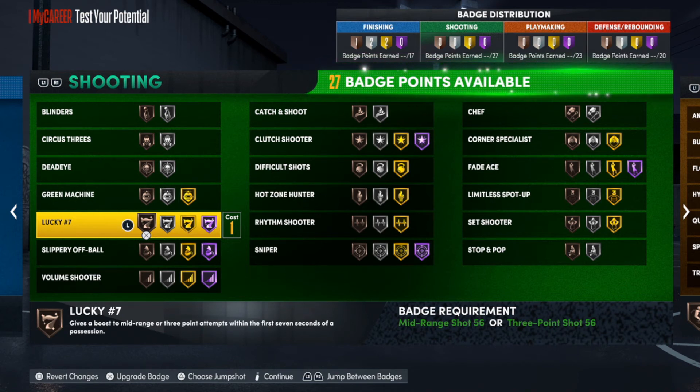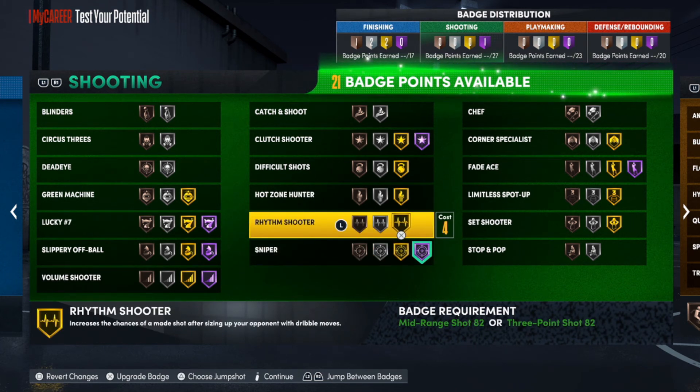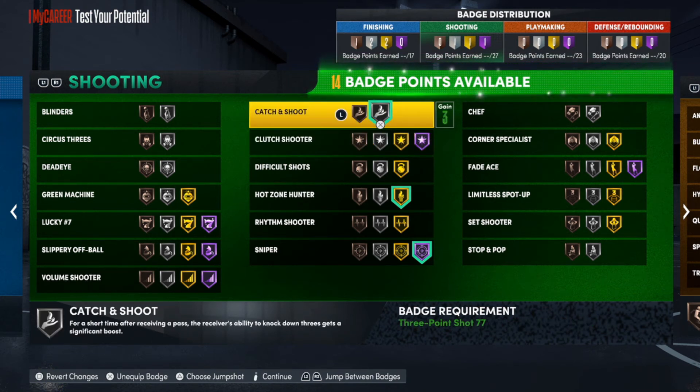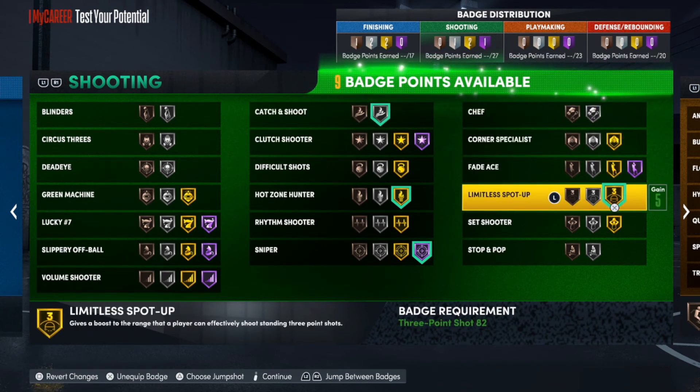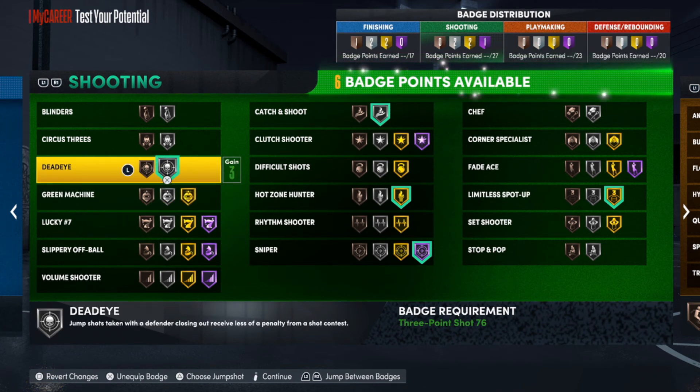If any badge category doesn't have enough badges remember we have the rebirth option — you can use rebirth to get up to 30 badges plus an extra five for the college stuff, so you should be straight. For shooting, sniper goes on Hall of Fame — that has to go there. Hot zone hunter on gold, catch and shoot on silver, and limitless range is something you can put on if you're taking this build to the rec. Dead eye gets added as well.